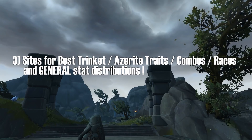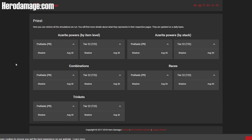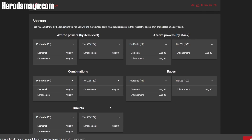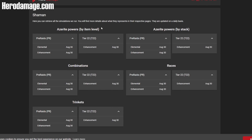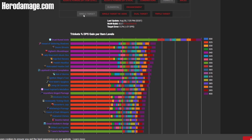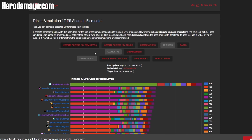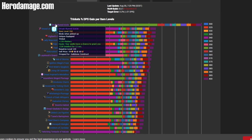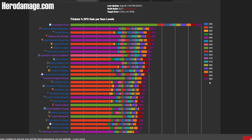I have two resources for you. The first being Hero Damage — it's a website. It brings up all the different class symbols. I'm a shaman, but you can press anything. It has different Azerite powers by item level, different stacks, stacked Azerite power traits, combinations, and trinkets. I personally am always going to the trinket section. I go in, select pre-raids, go into Elemental, have single target selected, have trinket selected, and it shows me what would be the best trinket for me.